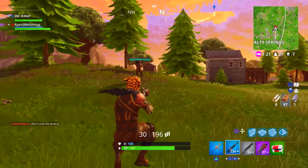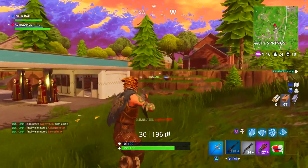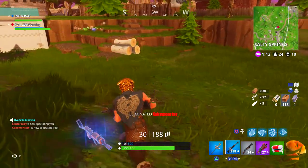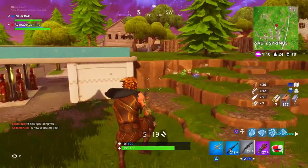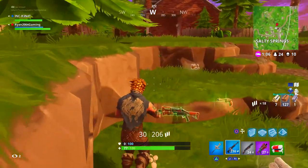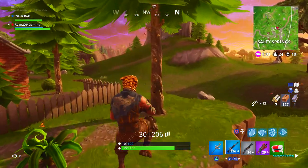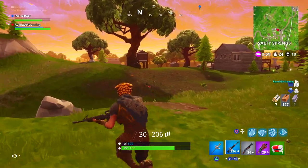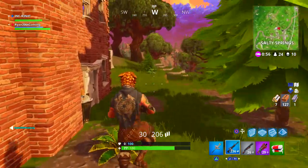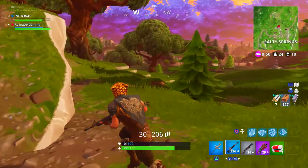I would recommend learning the game, getting better aim, better reaction time, and better building in close areas when you're getting shot at. Land somewhere like Retail Row, Greasy Grove, Pleasant Park, Anarchy Acres, or Fatal Fields — those are the best places. There are always people landing there so you can practice your aim, get more kills, get more XP, and learn how to kill people effectively.